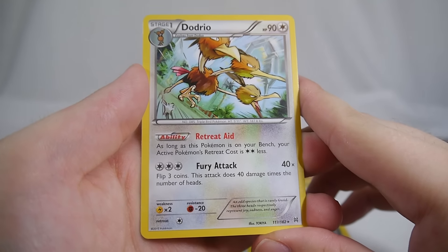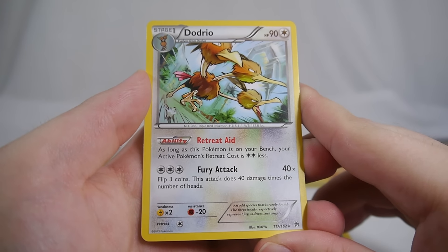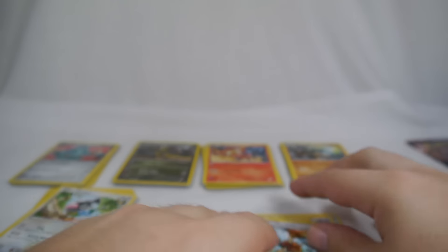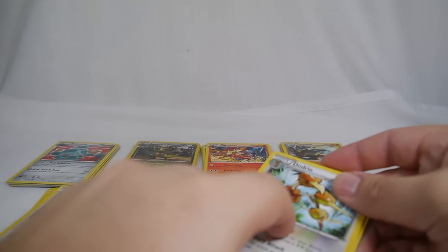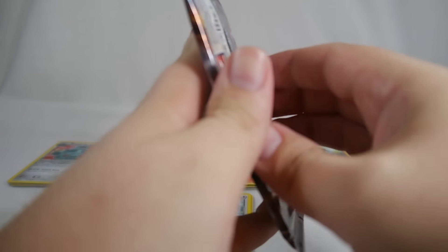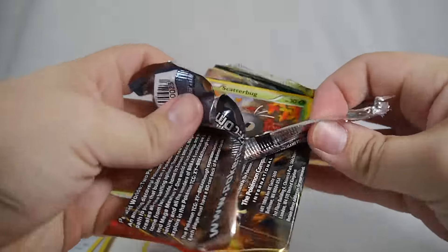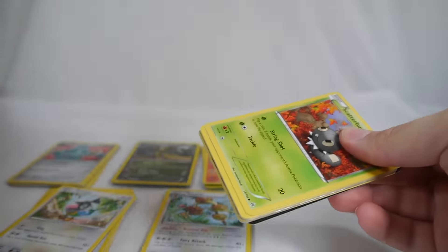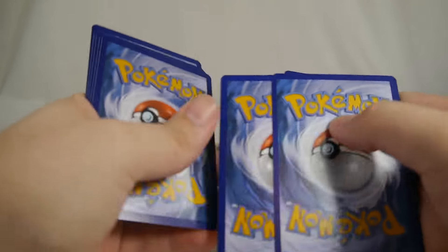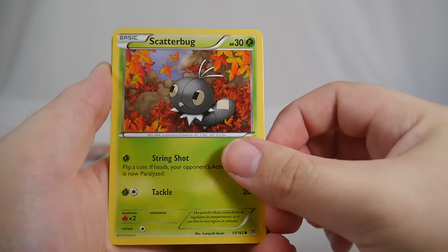We got an Ursaring, a Sandslash, Heavy Boots — a cool new item card that gives Pokémon with three or more retreat cost plus 20 HP, pretty nice — a reverse Haxorus fracture to go with the Haxorus we got earlier, and Dodrio, which has Retreat Aid: as long as this Pokémon is on your bench, your active Pokémon's retreat cost is reduced by two Colorless. An old Dodrio did the same thing and was frequently used in heavy retreat cost decks to lower things a bit — you tech in one Dodrio and it's a nice counter to needing to play Switches.